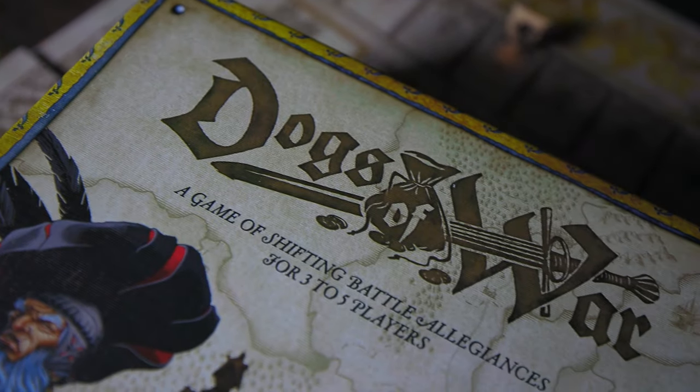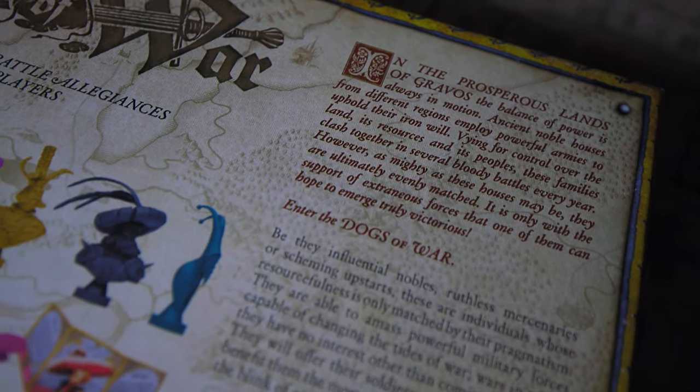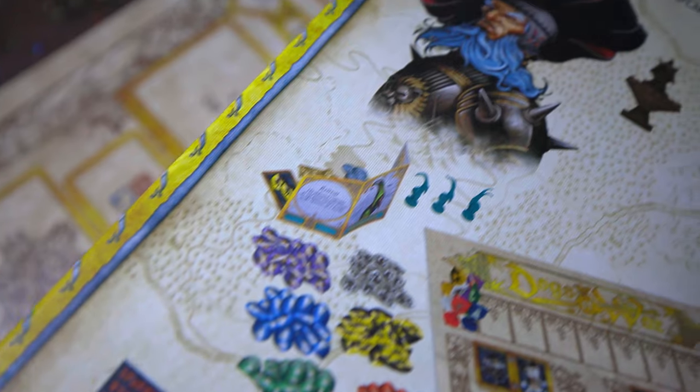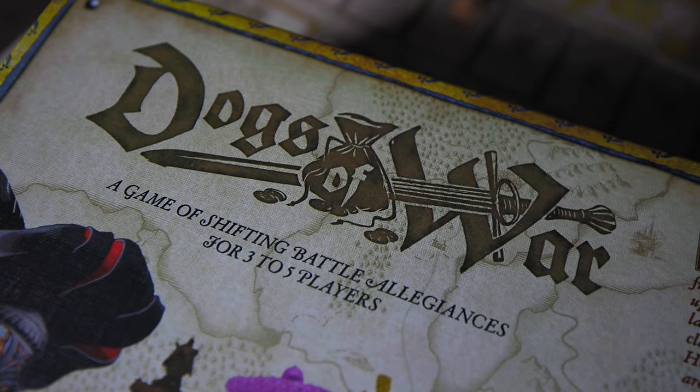The final thing we don't like is that some rounds can produce a runaway leader on the battle track. If somebody gets high enough on that track, nobody is going to touch them. That limits your options — not all the time, but sometimes your choices of where to go get really restricted if someone turtles on one or two battle tracks. We've played this game quite a bit, and there are occasions where the same players using the same tactics just push everyone else back, which gets frustrating.